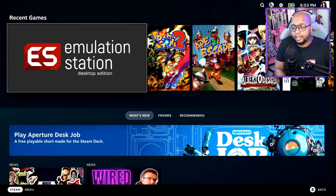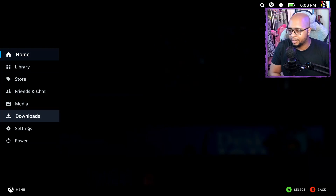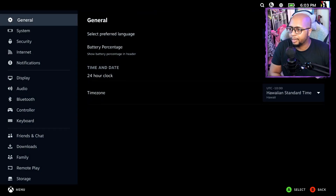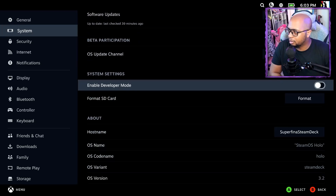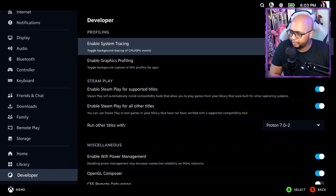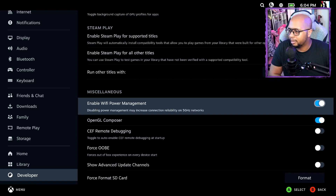Without further delay, let's get into fixing this issue that a lot of people seem to be running into with their Steam Deck. So we're here on the desktop. The main thing you want to do is go to your settings, then go over to System, and turn on Developer Mode. Now that you've turned that on, go all the way down to the bottom, click on Developer, and turn off Wi-Fi Power Management.